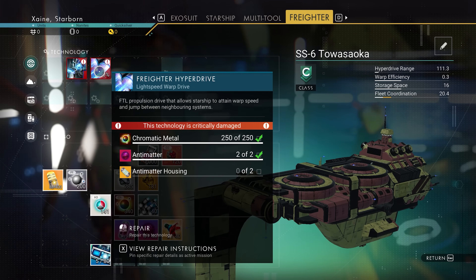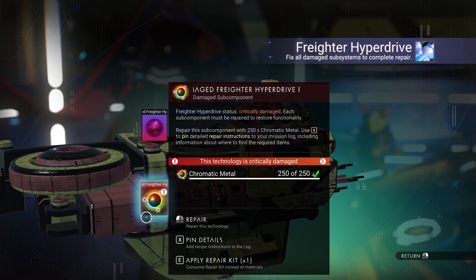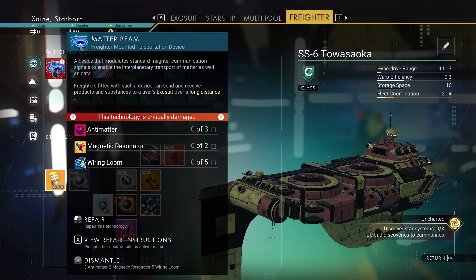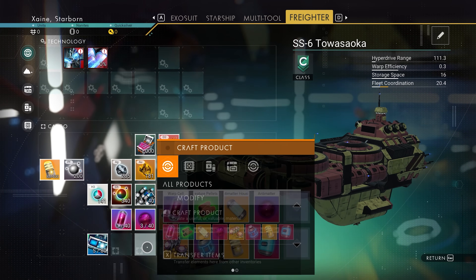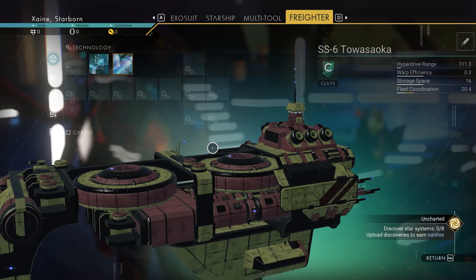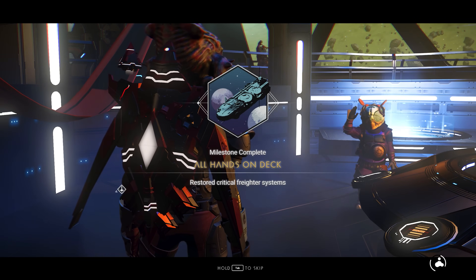Talking of your freighter's vital systems, fixing those will complete the All Hands on Deck milestone — you don't need to worry about it until you leave the first system. However, it's far easier than you may think. The matter beam is not a vital system and dismantling it will grant you 3 antimatter, 2 magnetic resonators and 5 wire looms. The antimatter and wiring looms will be particularly useful right away for fixing other tech, and as you started with a repair kit you could even fix everything without further resource gain.